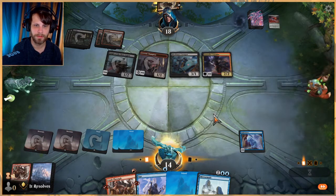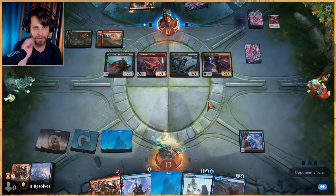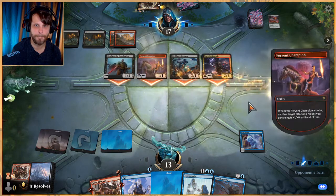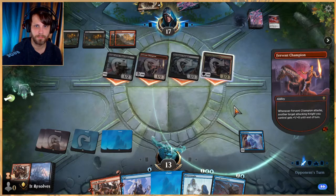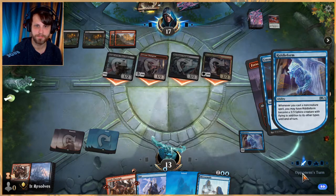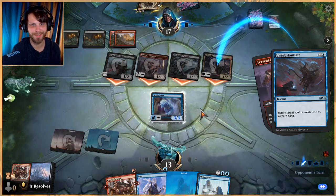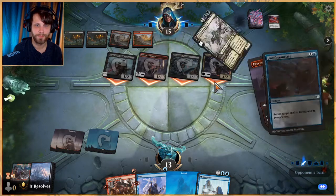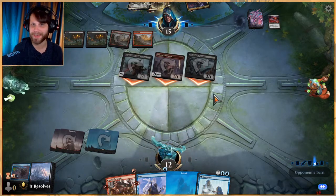Let's crash through here — we kind of need to draw some stuff. We'll decline and pass. We do still have the Opt so I'm not worried about that. Unsubstantiate is even better. We're going to do the same trick again with the hope that they don't have another Paragon. If they do, that's just really good on their end and there's not much we can do about it. Well, that's pretty good — that takes away all of our threats. This is the downside to a Riddle Form deck.